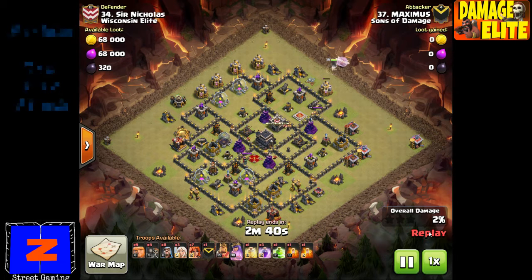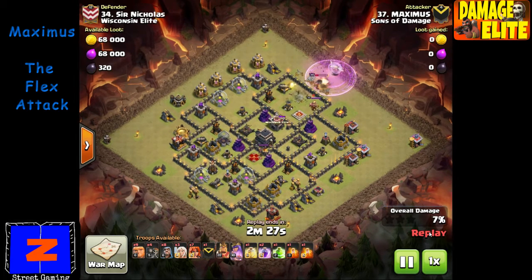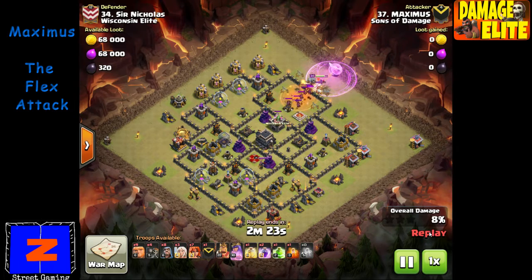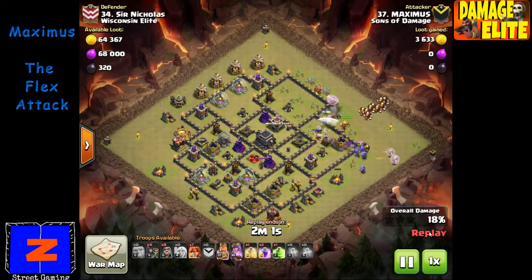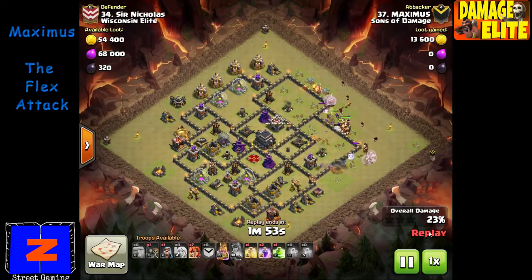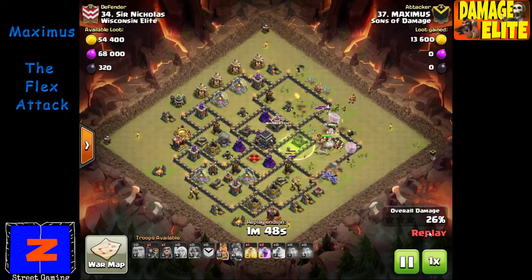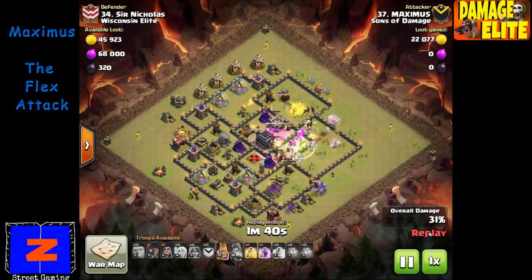Next up is Maximus, a Damage Elite / Damage Inc. guy. He's gonna be using the Flex — one of Damage Inc.'s premier attacks, and Maximus has been using it for a long time. He starts with a queen walk, taking out defenses along the wall so he can get wall breakers through. He pulls the clan castle troops with the queen's ability, rages up the healers, and the queen takes out the clan castle troops and a bunch of defenses including the king. Now he's got a clean open wall. He puts wall breakers on it, gets the giants in, then starts the core part of the attack — coming in with clan castle bowlers with a few healers on them, then a big wrecking ball of troops into the core with a jump spell.